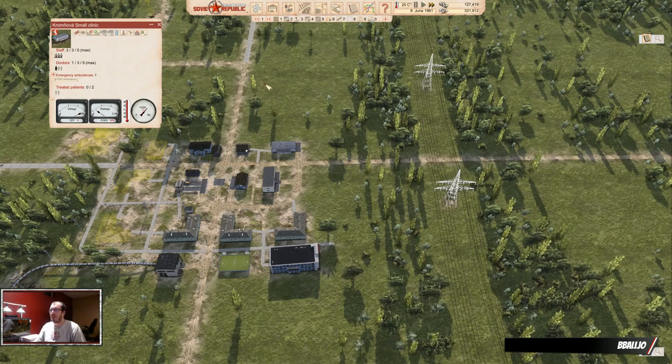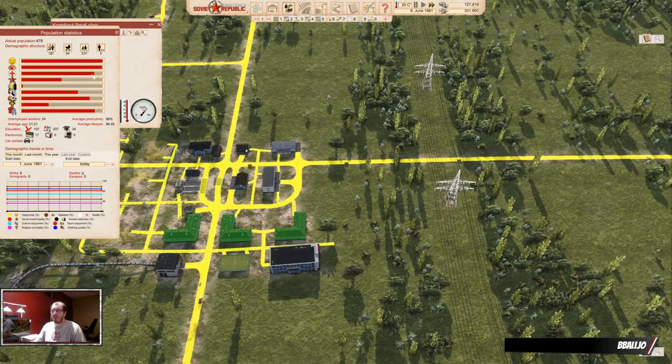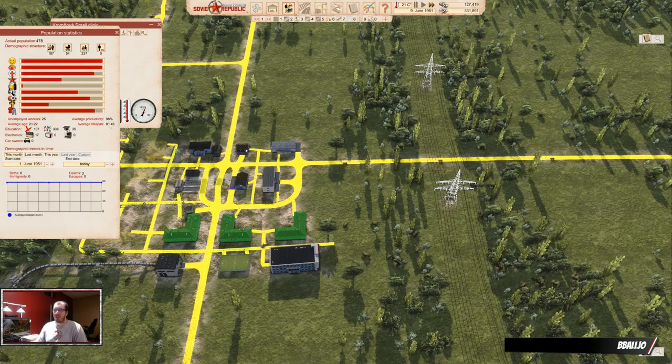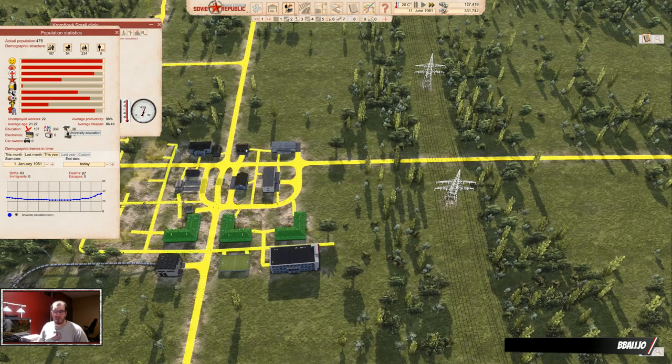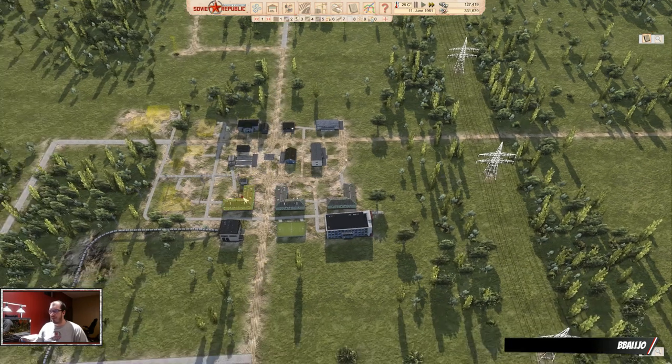I was looking at the health and it wasn't perfect — health is above 80%, which is all you really need. Average lifespan looks good. It looks like we started with 31 university students and now have 34. If you look at the blue bar, you can see we already have some people learning in the university — all of that is working. You want to get a good number of university-educated people so you always have enough teachers to teach more people, and enough smart people to be doctors and fill other professions that require it.